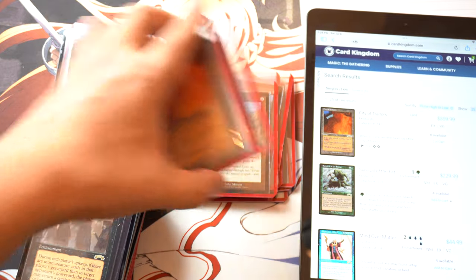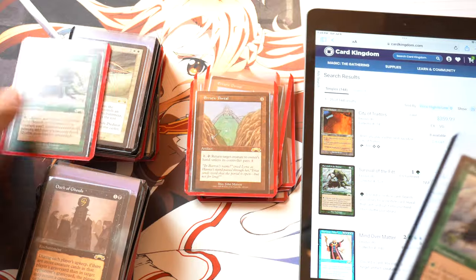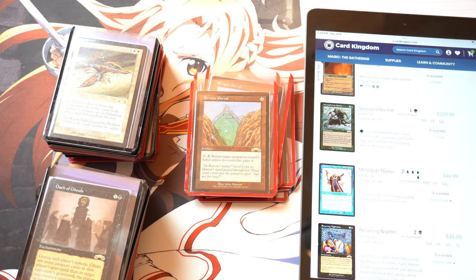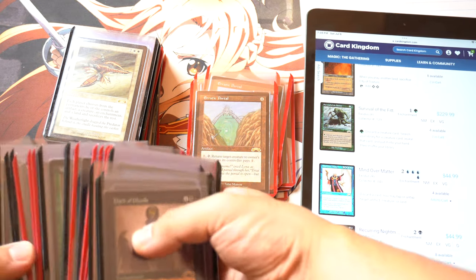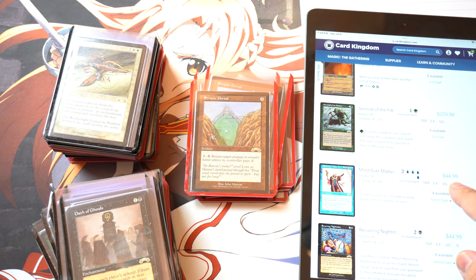So we have two of these, we're going to take this off the table. We have two of them and we're going to add two — all these are near mint, you can pretty much tell. Mind Over Matter is blue. We have two of those. I kept a copy of two of them; the rest I sold because it was a good time to sell.